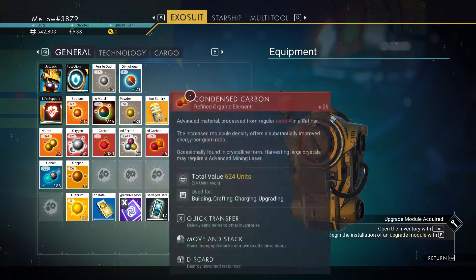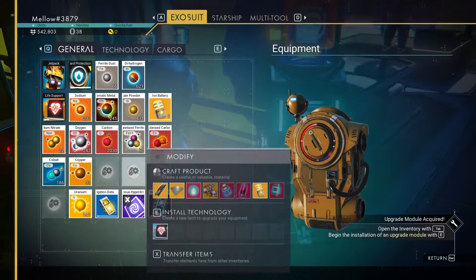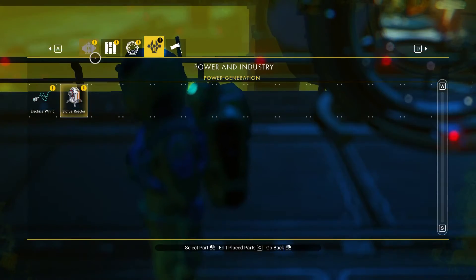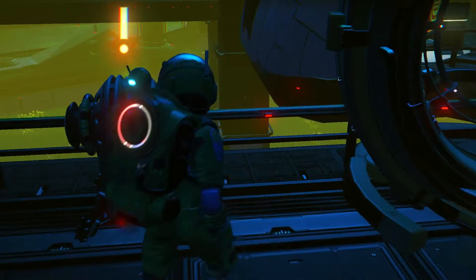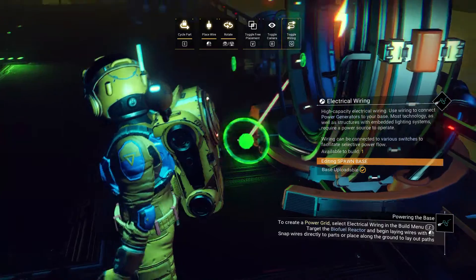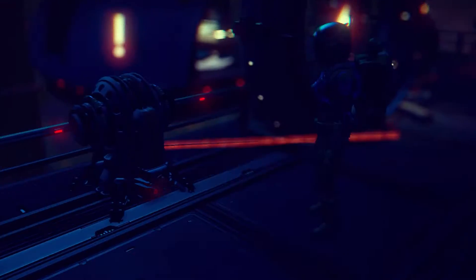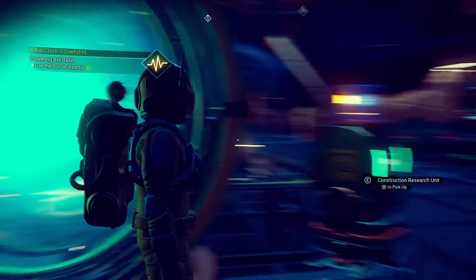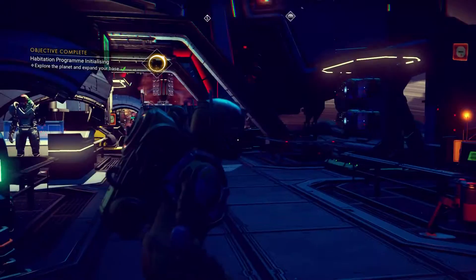You'll need to power these, otherwise they won't work. For that you'll need the battery, so buy that blueprint if you haven't already. The battery requires ferrite dust and oxygen. Place it, then wire it — you don't need any materials for wiring. Just left click on one of the connection points, connect the two points, then interact with it and add fuel. You can press C to split the amount; add around 20.